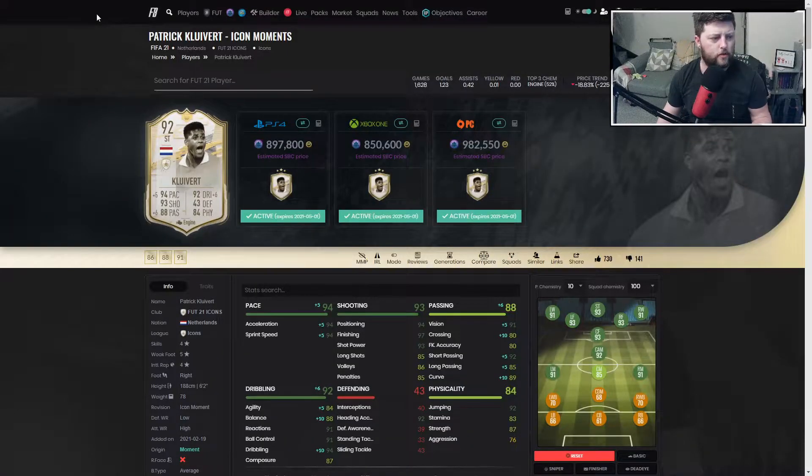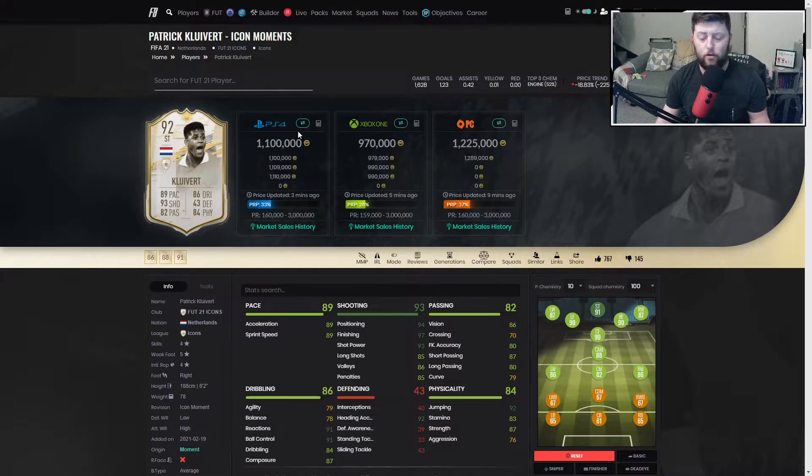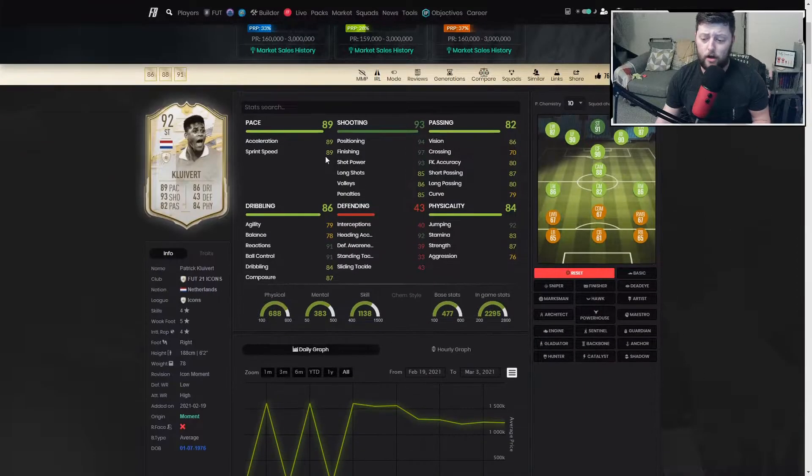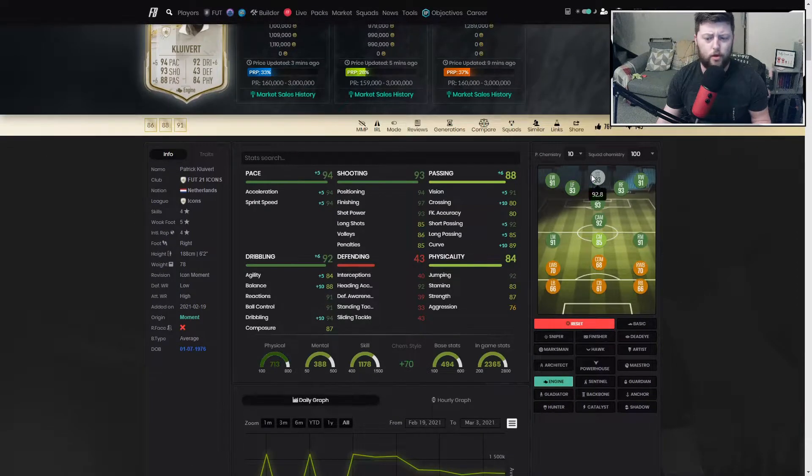Clivert does a lot of the hard work there and then someone benefits with the head at the end. Going into the overall for Clivert then - he is a very nice striker. 970k on the market or 850k for the SBC - on PlayStation it's roughly about 900k, 1.1 on PC. He's a nice card. We had the Engine on him, which turns him into a 93-rated striker. A bit bulky obviously - being 6'2" is expected to not necessarily be the most agile player in the world.